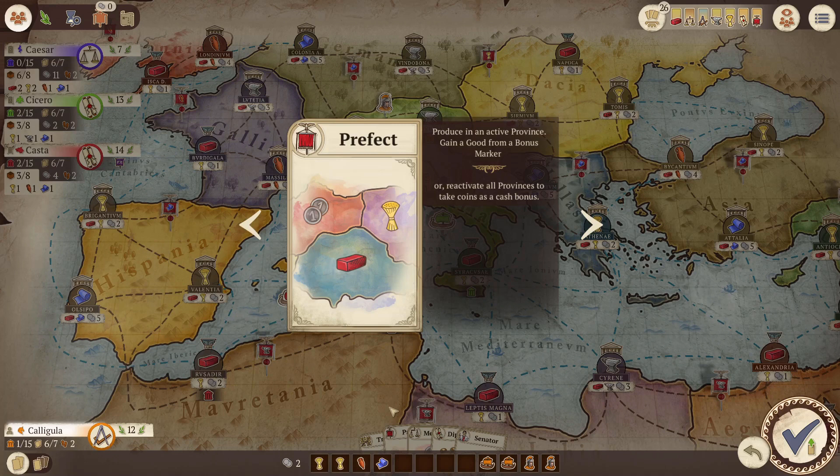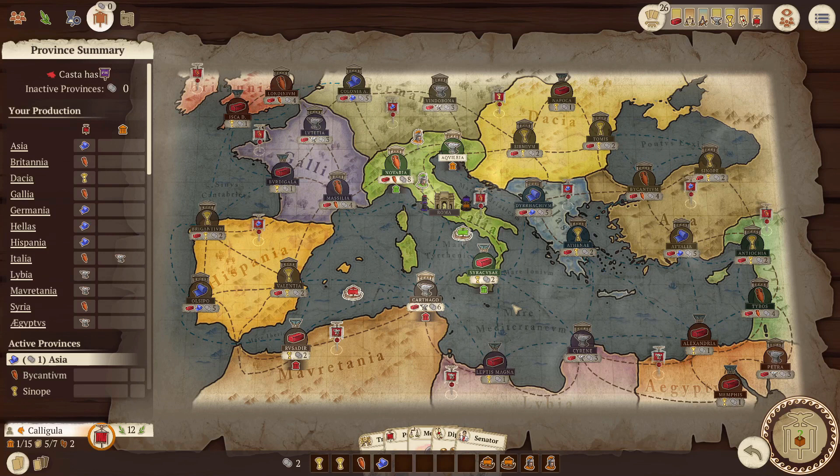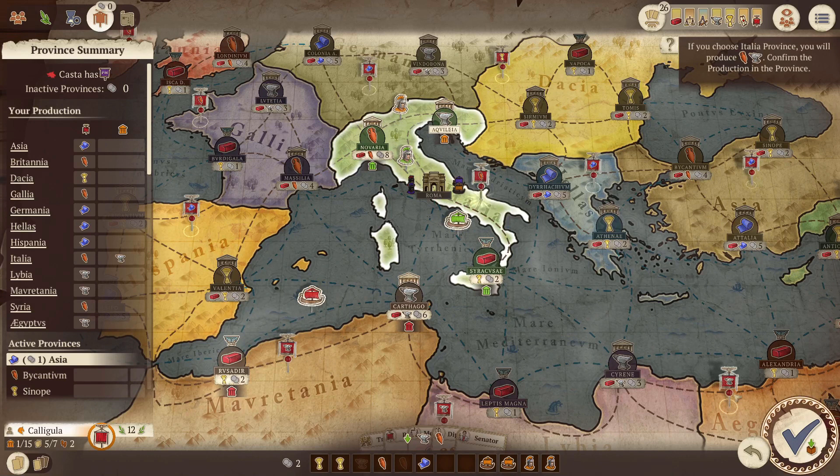The Prefect lets us produce in one of the active provinces. When we play the Prefect we can see all of the active provinces on the map. Every province is active because nobody before us has played a Prefect. We can choose any province regardless of whether we have a house there, but let's choose Italia because that's where we have our house. If we select Italia, every player with a house in a city in that province will receive a trading good based on the symbol of the city.